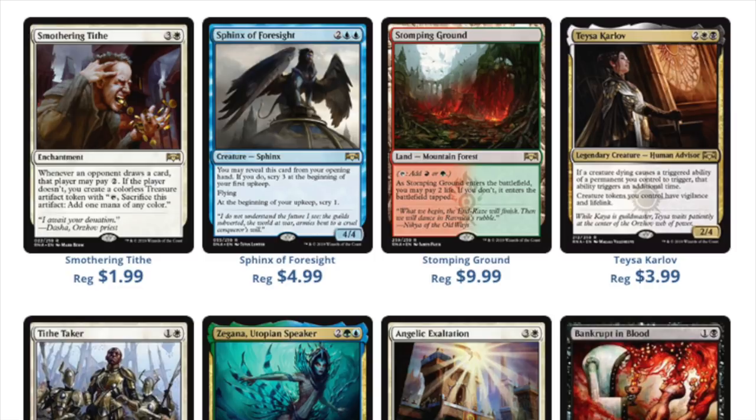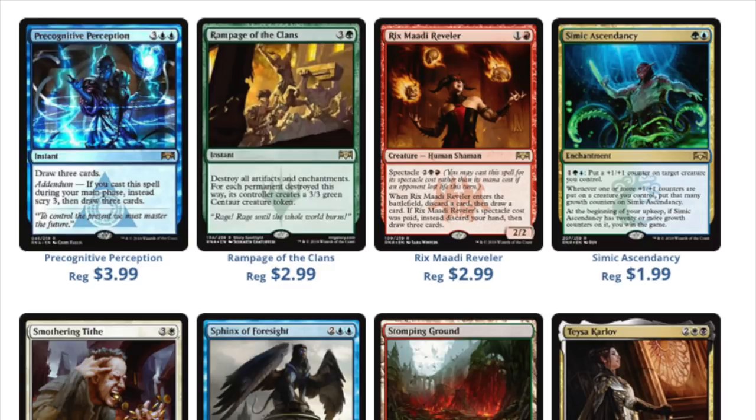Splinter Twin is a very good example. Steam Vents used to be the cheapest shock land, and when Return to Ravnica happened, it was $5 to $6. Temple Garden was $12 to $15 because that was the best deck at the time. So I traded a Temple Garden for two Steam Vents every single time I could. And then eventually, after they rotated out and Splinter Twin was the best Modern deck, Steam Vents became the most expensive shock land. That's exactly what's going to happen here. I can't tell you which low-value shock lands will become pricier. Then of course, they banned Splinter Twin — stuff like that. You never know which shock land will be the most expensive, but I can tell you it's not the one that is currently the most expensive today. A year from now, two years from now, it'll be a different shock land.